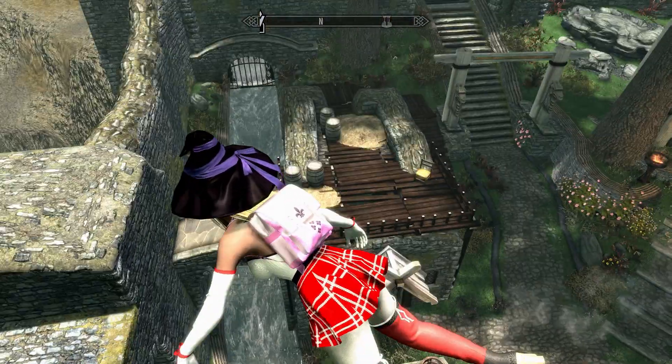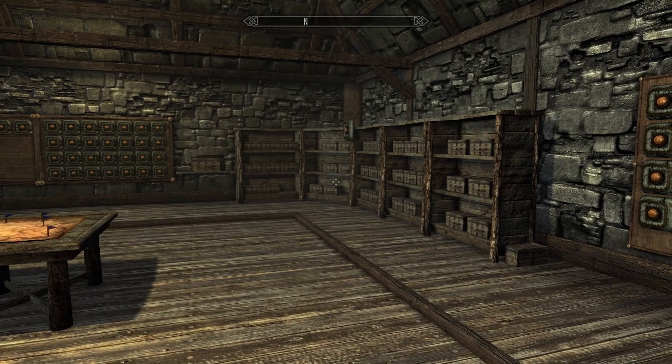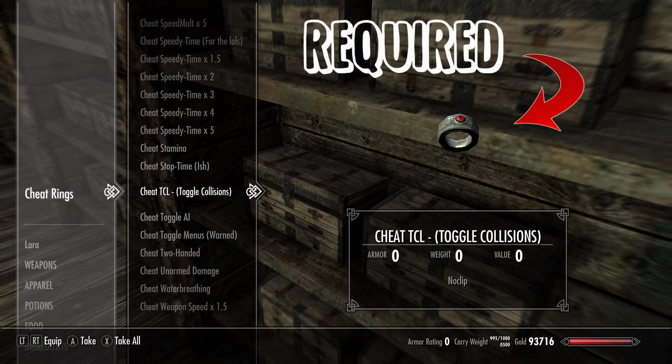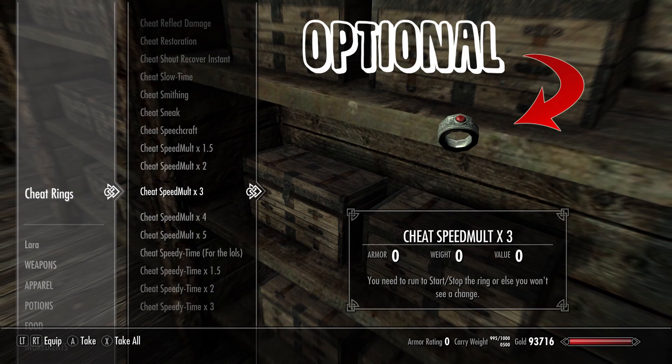Once you have both mods installed, use the Cheat Teleport spell to teleport to the Cheat Room. Over here you'll find a chest with a whole bunch of cheat rings. What you need to grab is the Toggle Collisions cheat ring — the Cheat TCL. You can also pick up the cheat ring that multiplies your speed. That is not required, but you'll see what we can do with it.